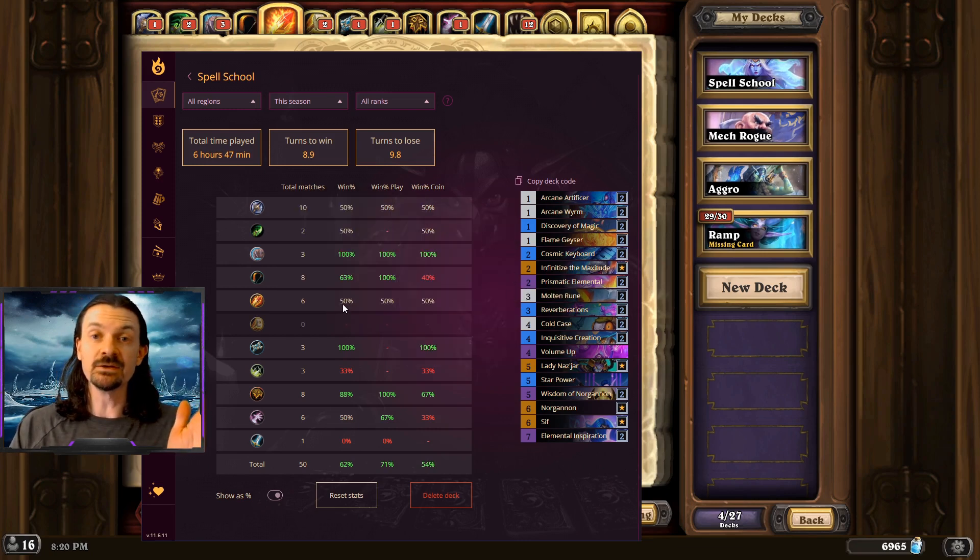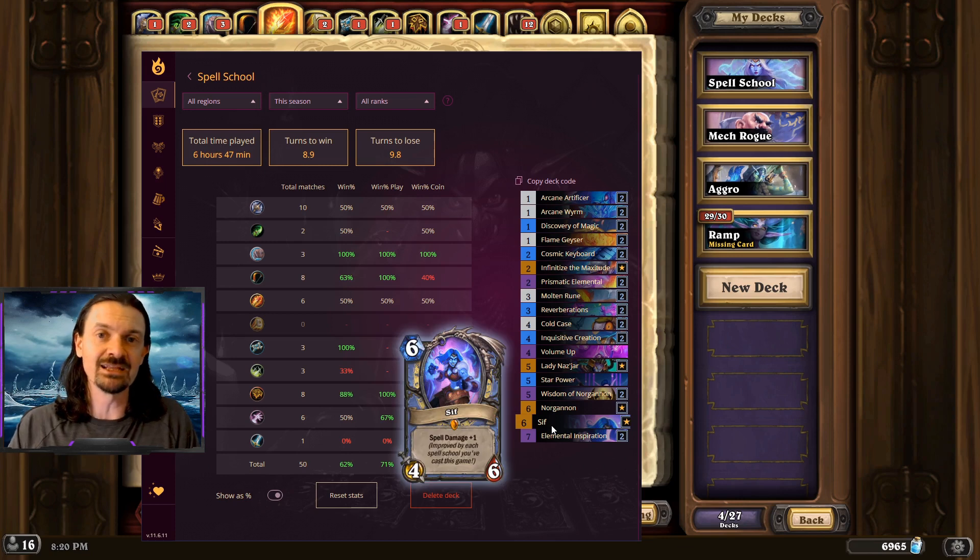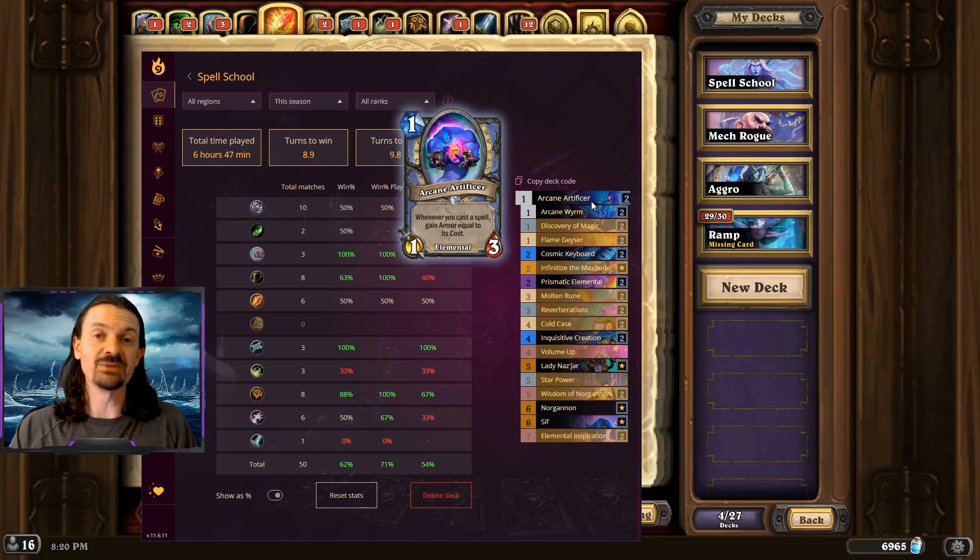I saved the best for last — Mage, the mirror. Every single Mage I played was Rainbow Mage, and I took on that mirror six times, coming out 50-50. The mirror is extremely interesting because people are playing different versions — some with Solid Alibi, some without Elemental Inspiration, and some not playing Norgannon. Largely the deck is the same spell school deck. In the mirror, people are going to be trying to set up OTK combos with Sif. You can fight against that by trying to develop as much armor as possible off of Arcane Artificer, and maybe a well-timed Solid Alibi discover of your own.